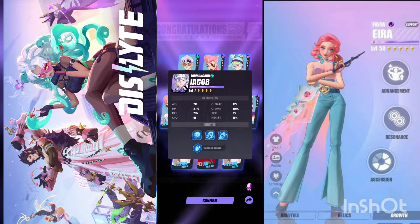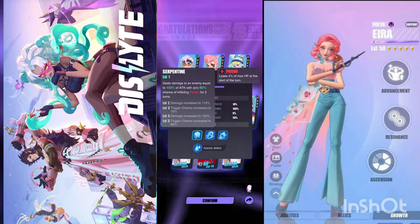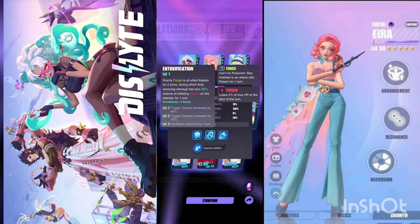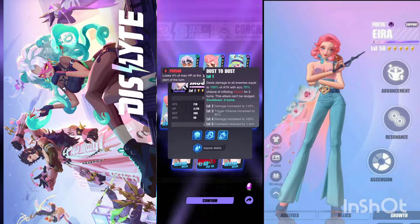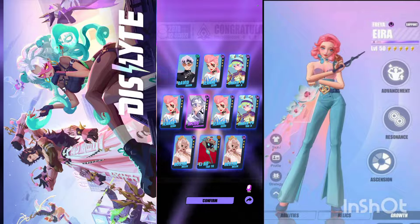We got Jacob — I think that's his name. His basic attack deals damage equal to 100% attack with a chance of inflicting poison for two turns. His second attack grants fangs to all ally espers for two turns, during which receiving damage has a 50% chance of inflicting poison on the attacker. His ultimate deals 100% damage to all enemies with a 70% chance of poison for two turns and can't be dodged — that actually seems very good. I'd like to pull more copies.